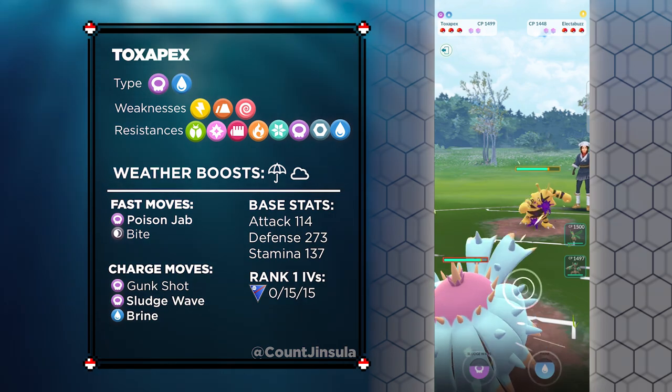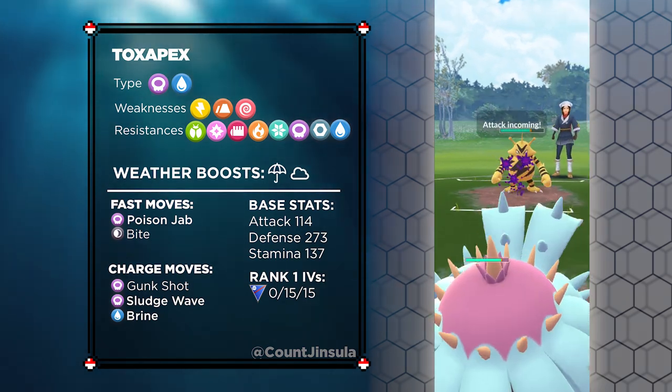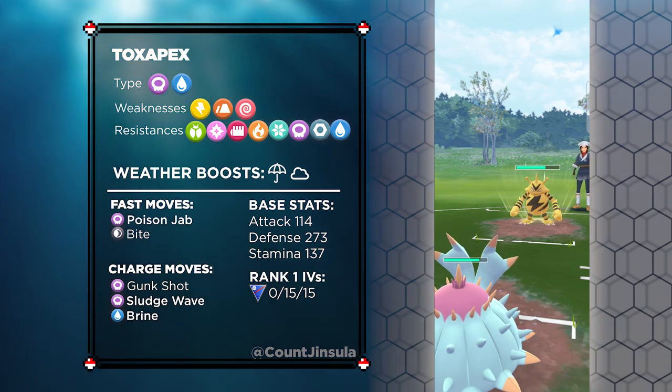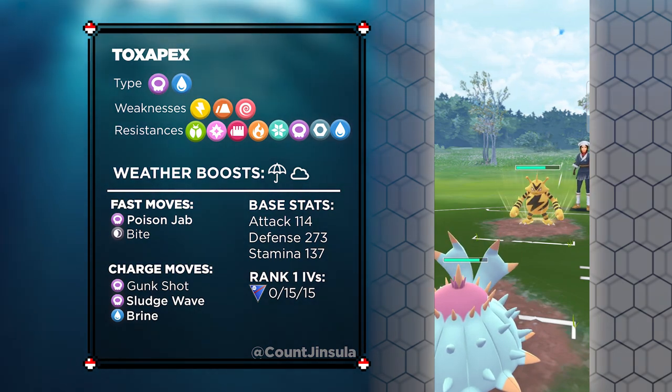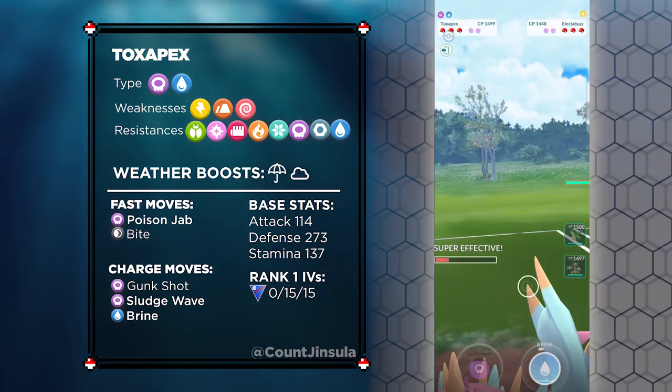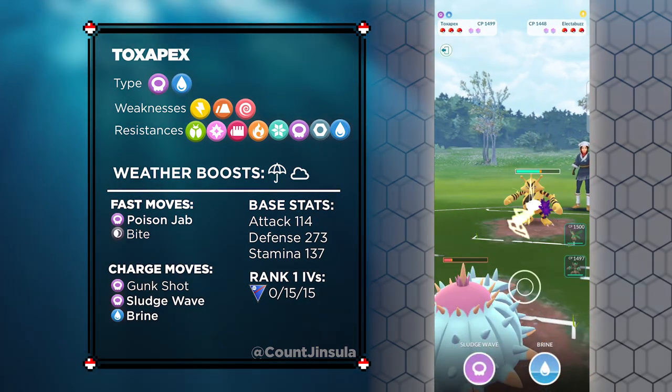Toxapex has the unique type combination of Poison and Water. It has a few weaknesses to watch out for, including Electric-type, Ground-type, and Psychic-type attacks. But it will be resistant to Bug-type, Fairy-type, Fighting-type, Fire-type, Ice-type, Poison-type, Steel-type, and Water-type attacks.